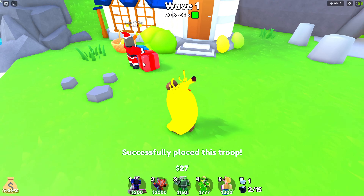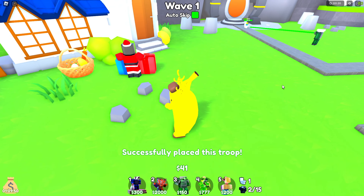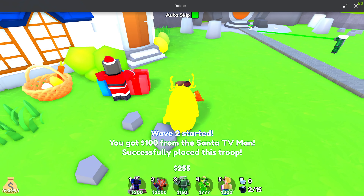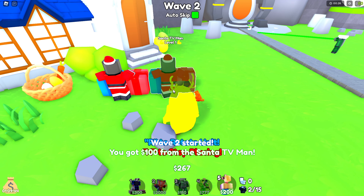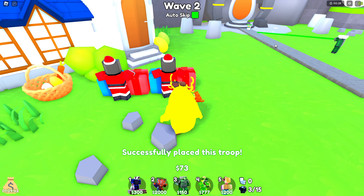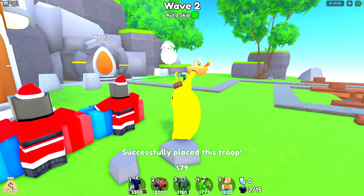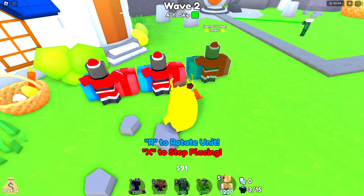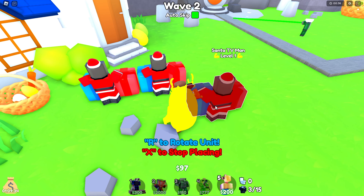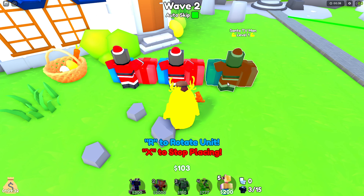You want to place your Santas right here in this column, as close as you can to each other so they won't interfere with your other units. Remember to turn on auto-skip — you're going to need it.